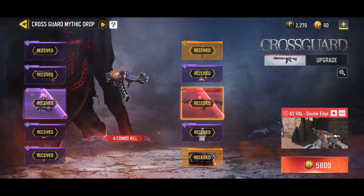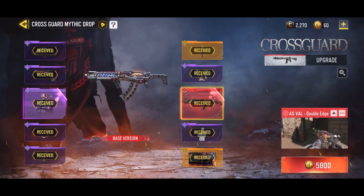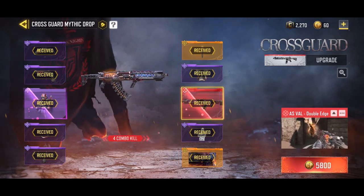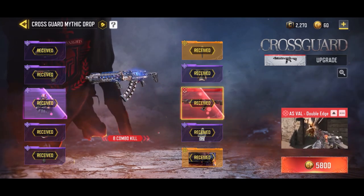It goes through them all, randomly picks an item, and keeps going until you get everything. Obviously you can get the AS Val on the first spin for 30 COD points, but there's a very, very good chance that will not happen. I had to spend a few COD points to get this bad boy, and I ended up getting all the items just to cover this whole bundle.